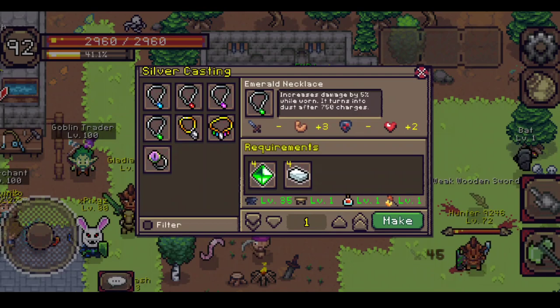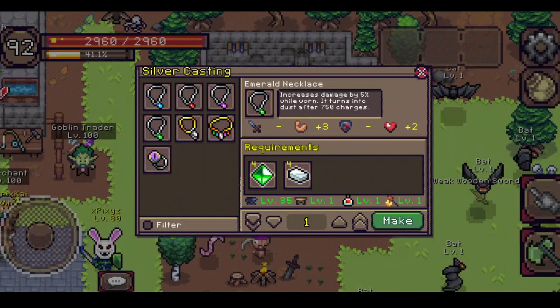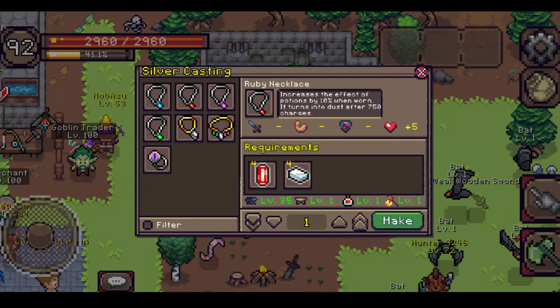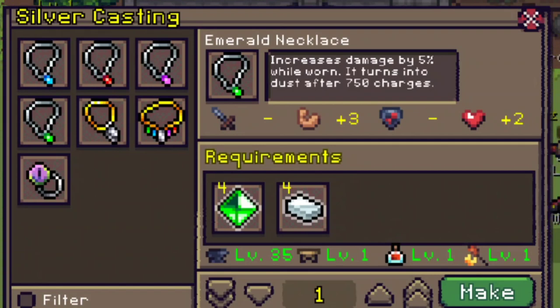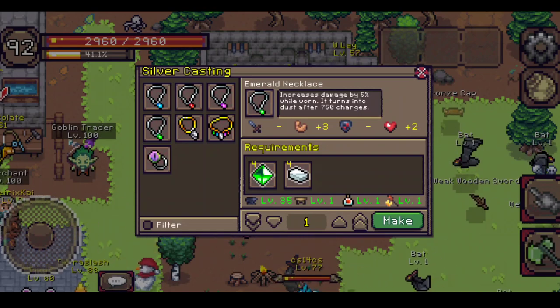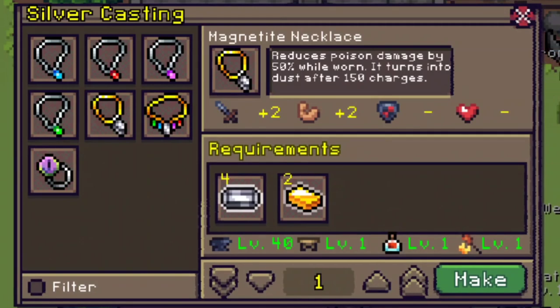The emerald necklace gives 5% increased damage, so it's like a power relic. It's a decent bonus — if you are dealing 1000 damage, it becomes 1050. I don't think that's a huge gain for your necklace slot. I really recommend having saving graces if you're not confident farming mobs, as the boss or mobs may be too strong. But if you are very confident, you can go for the damage or critical increase accessories.